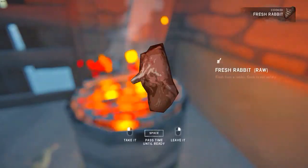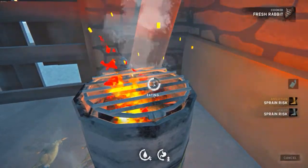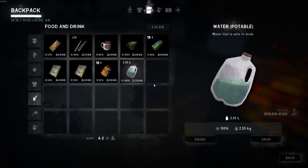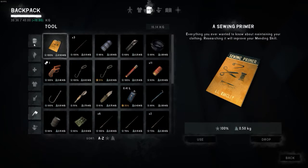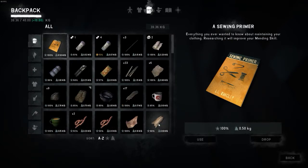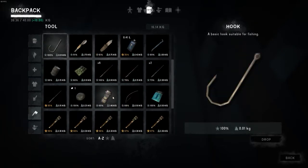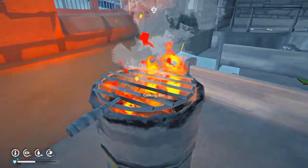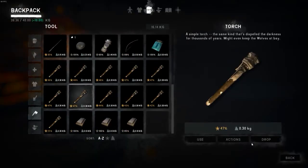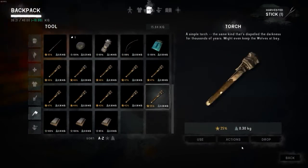We are definitely not getting tired enough today though. Apparently we are loading up on the weight though. What is taking up all of our weight? Torches - torches are a lot of it. Probably lots of fuel as well. I should have started with the worst one.